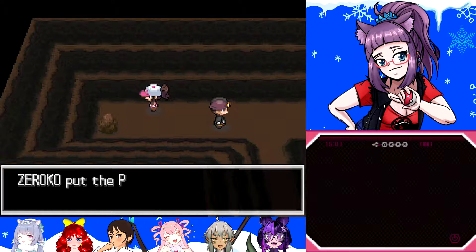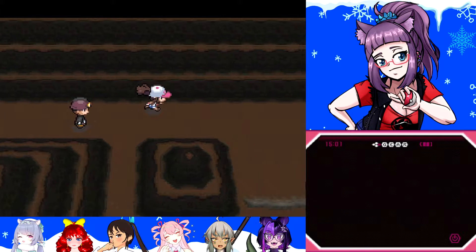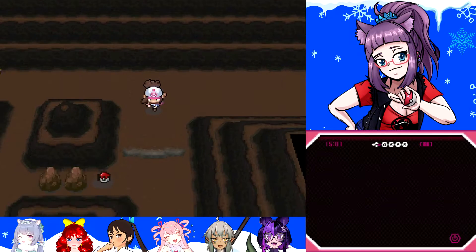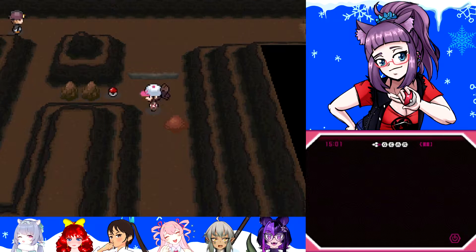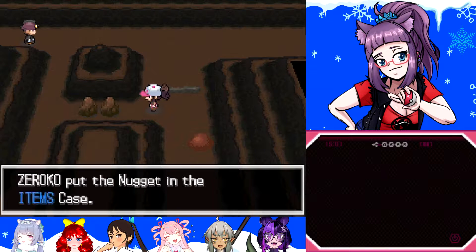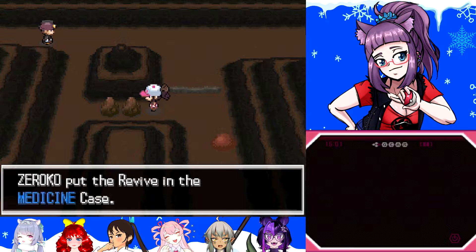PP up — I could always use more of that. Okay, before I go through the door I'm gonna check this stuff here. I got a nugget! And a revive — that's why you always check the rocks.